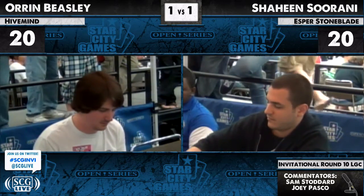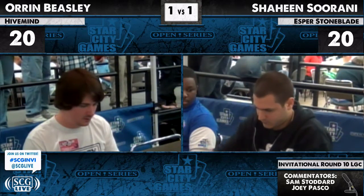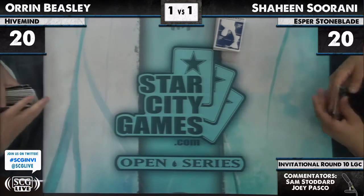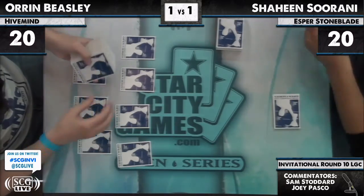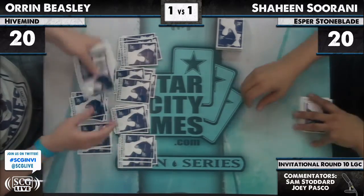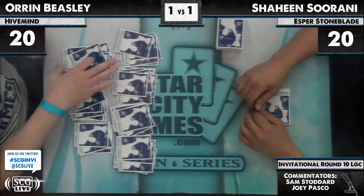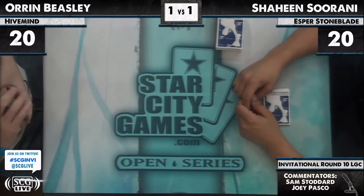That can happen every once in a while with Progenitus — even people who play Natural Order Progenitus, every once in a while they'd Natural Order out a Progenitus and then Batterskull would just make it not quite as close as you'd think for a 10/10 protection from everything. I have to imagine this is Oren going down to six — I don't know if it's taking him this long to shuffle off his initial hand. Or the NKG Mom sticker — pretty popular. I have not seen her around this weekend, I don't think she's here. I know she lives in Chicago now.